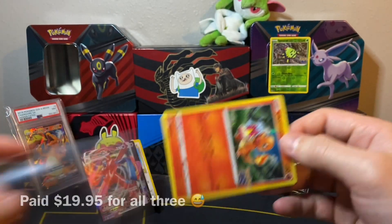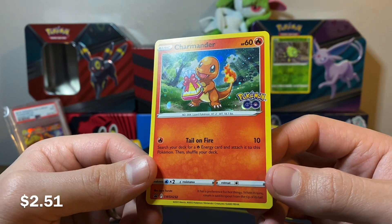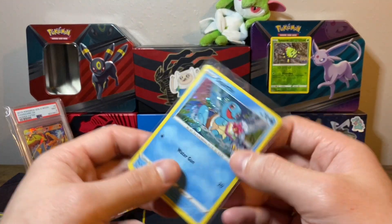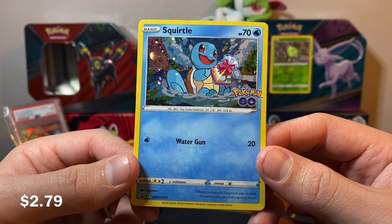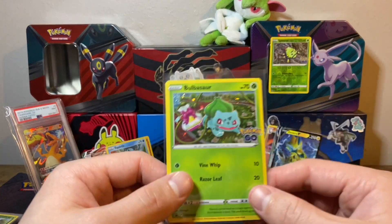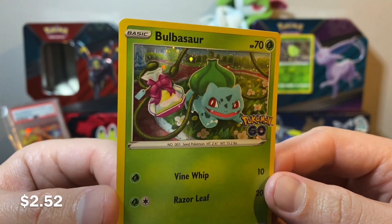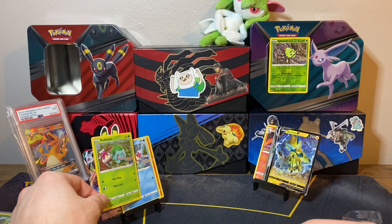We even have some Pokemon GO promos — dang, this is actually going to turn out to be a long one. I think these might have come in the pin collections, so I did not get the pin collections to open. But that is such a precious artwork of Charmander. This will definitely fill out my promo binder, which is very exciting. And of course we have the Squirtle — very nice Squirtle, though not the best Squirtle artwork; I do prefer the Charmander. There's the Bulbasaur — I actually like the Bulbasaur using the Vine Whip to hold the gift. Very precious. That might be one of my favorite Bulbasaur cards — subtle but beautiful holofoil pattern.